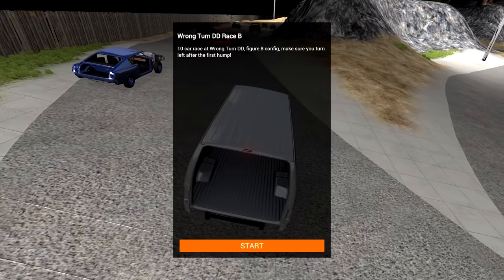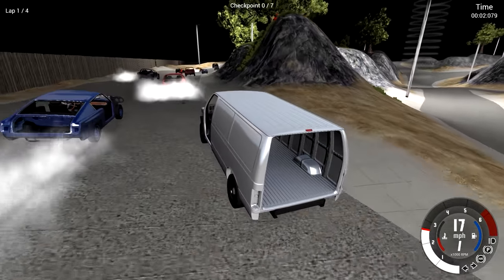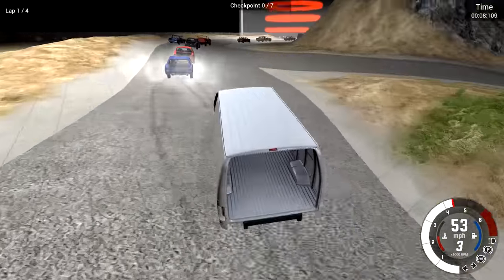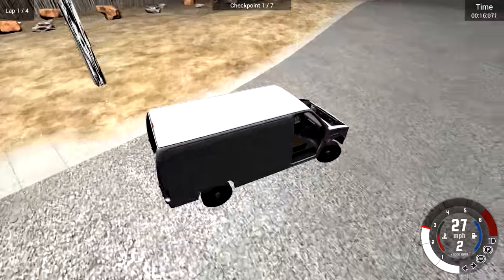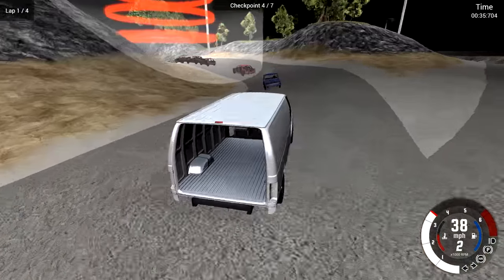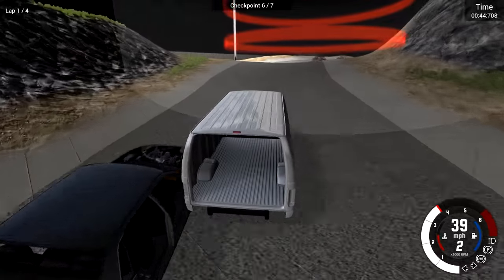Alright, race number B. This is 10 cars once again, with a figure eight configuration — make sure you turn left after the first hump. I like how it gives you a little bit of tips. But we're in a van this time, which might be a good thing considering it's a figure eight — I want a heavy vehicle. I'm just worried this thing's gonna be a little bit too slow. We kinda got spoiled with that Gavardee at the start. But I can still use my weight to my advantage and be as aggressive as possible. I am not starting out strong here, ladies and gentlemen. Thankfully, my competition is screwing up as well. I hit this little car and it hardly even fazed me — I love the vans.